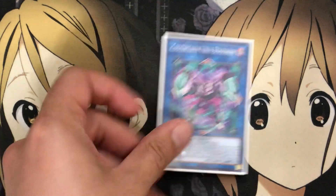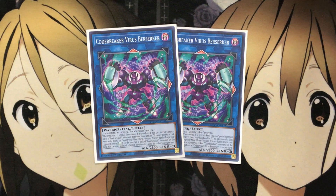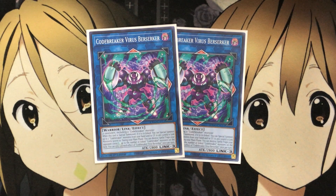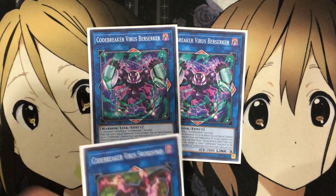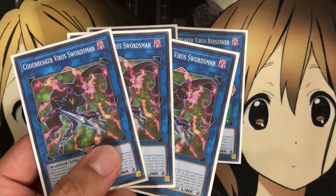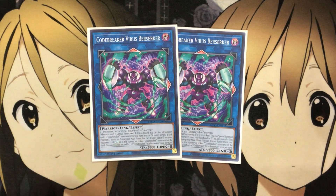For the bigger boss monster, I'm running two Codebreaker Virus Berserker. You need two or more monsters including a Codebreaker monster — either Zero Day or Virus Swordsman — to summon it. While this card is co-linked, you can special summon up to two Codebreaker monsters from your hand and/or graveyard to any zones a link monster points to. During your main phase, you can destroy spells and traps your opponent controls up to the number of Codebreaker link monsters on the field. Each effect is once per turn. It doesn't require co-link — just being linked to Zero Day counts.